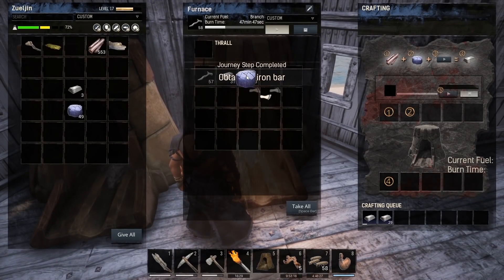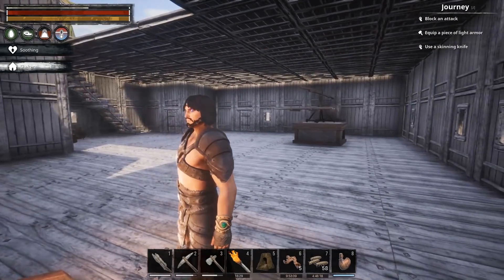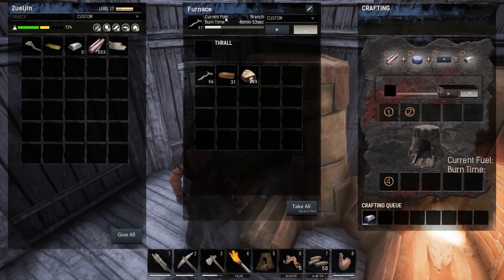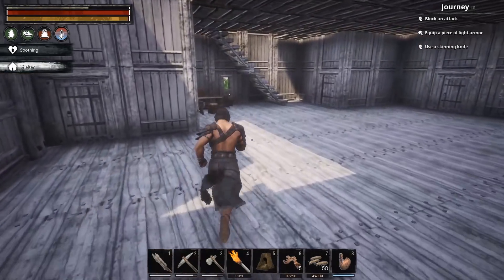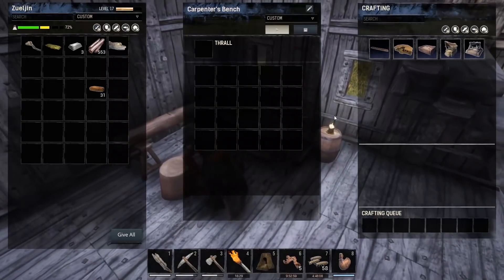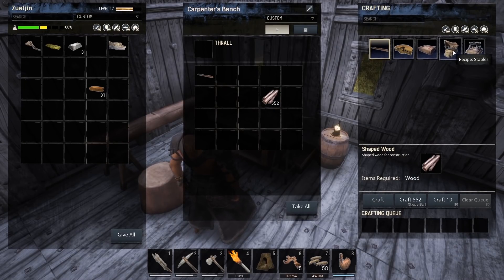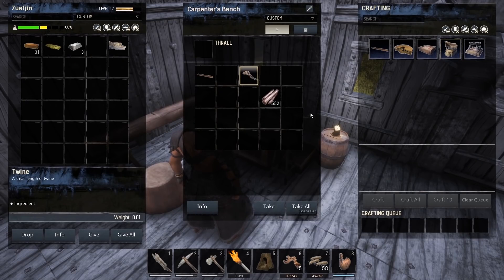We obtained an iron bar, and that was part of our journey steps, which is good. We're gonna actually need iron tools today too, because I don't know how much building I could possibly do without metal tools going forward. We got bricks now. I think we're gonna need shaped wood in order to make the stables too, and shaped wood is pretty easy to make.